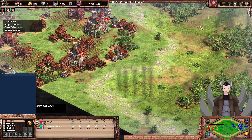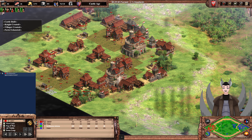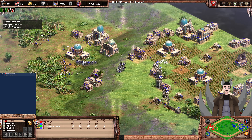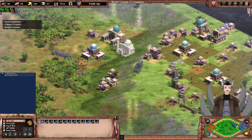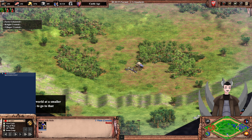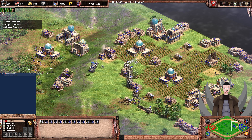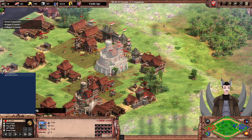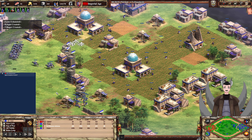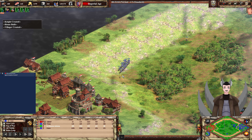I don't think red has deployed a second town center just yet — actually he has. Red has 55 villagers, blue has 94. Blue has a massive economic advantage, though he may not fully realize it. Blue does have a number of monks — they may be grabbing his opponent's relics, which would be great as that means more permanent gold income at a higher rate. The monks can also heal up these units, similar to how red is healing his knights through the castle garrison. Blue is going for Imperial Age and more knights.